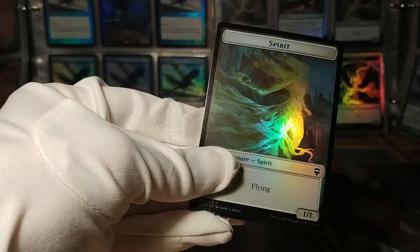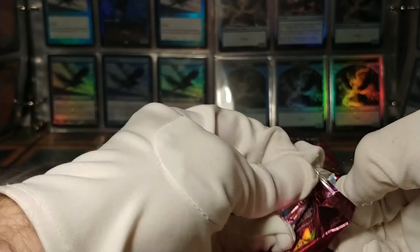And that is the last card in the pack — another spirit token to go with this copy. So what do we have in pack number three? We've got another copy token.